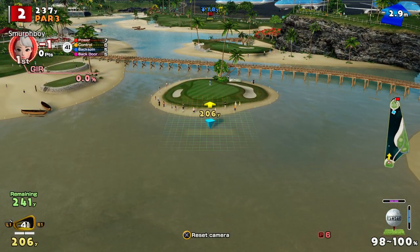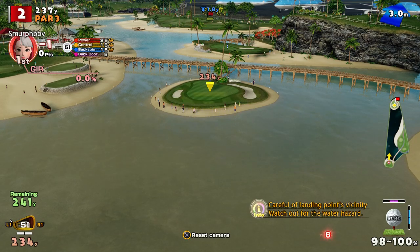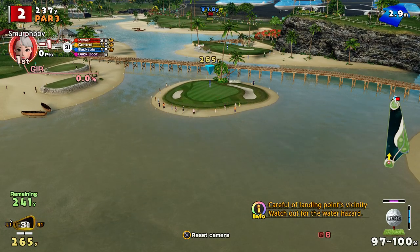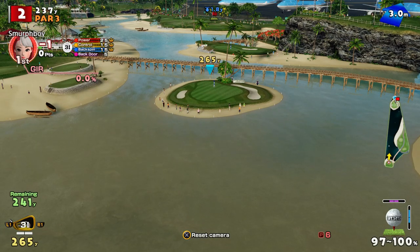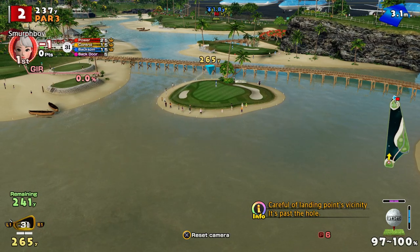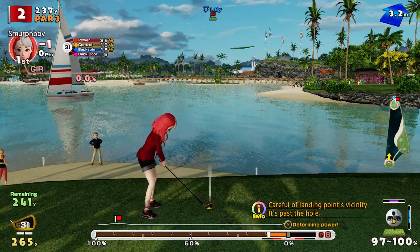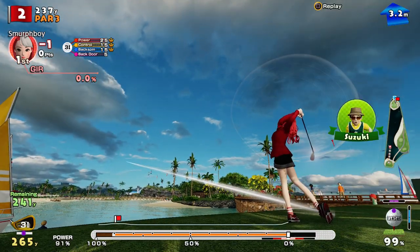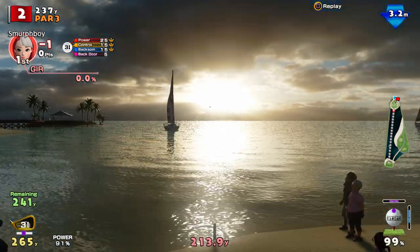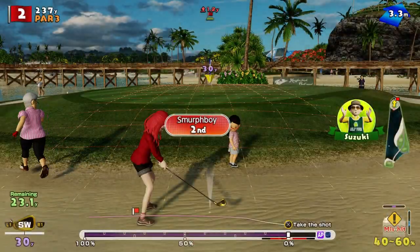Par 3, downwind. We're going to try a bit of topspin here - should have enough room to work it. In theory, topspin is more accurate. Suzuki doesn't like it though. Am I a bit short? Yeah, a bit short. That's the problem with topspin.